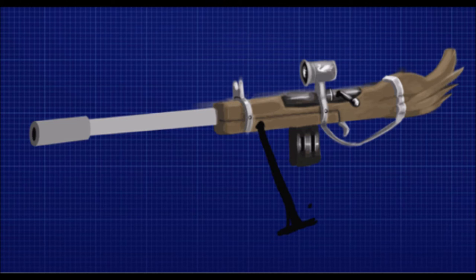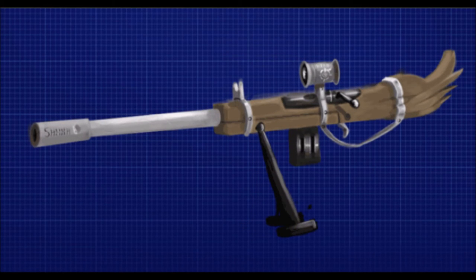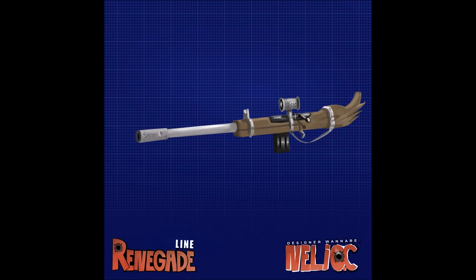Neilio C made this design, and he actually made a weapon concept thread in the suggestions section on the forums back in December, with images of other concepts such as a pistol covered in meat, a banana pistol, and what looked like a grenade launcher with an ornament or horse design on it. Those concepts have since been removed and the thread was requested to be closed, so I'm thinking maybe Raw Vengeance contacted him to recruit him and use his concepts, but removed them from the thread so people wouldn't have spoilers for future weapons.